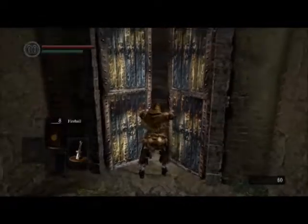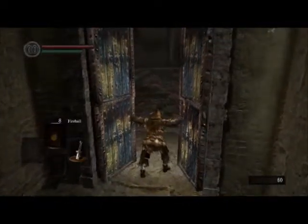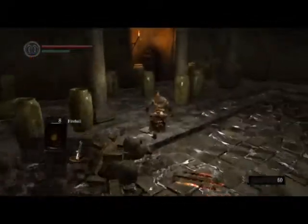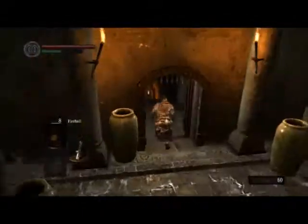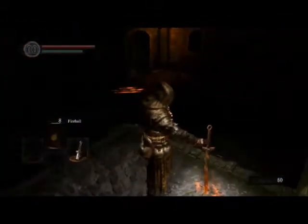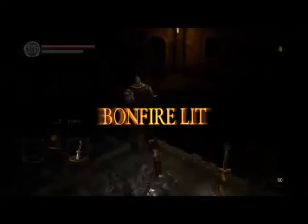Gonna run right past the Asylum Demon. Not trying to get his Great Axe. Do that on New Game Plus or something. Go right through here. Light the next bonfire. Then just go around until we can finally fight the Asylum Demon. Dodge the arrow. Get the shield.